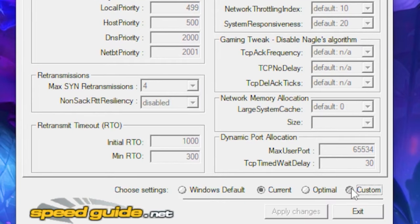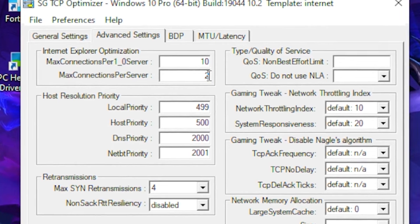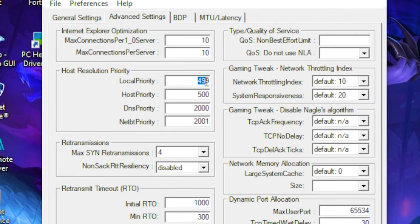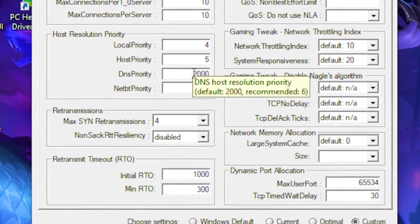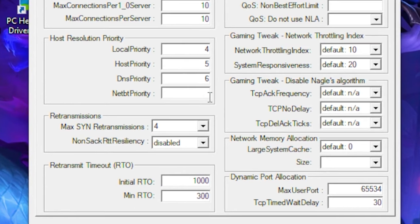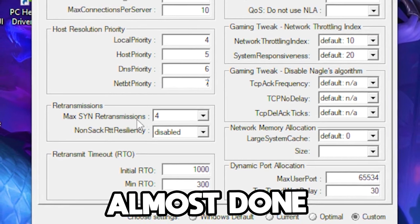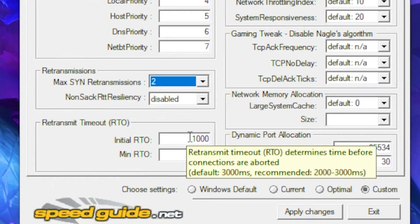Head over to Advanced Settings and click on the Custom option. At the top, type 10, and also type 10 at the bottom. Set Local Priority to 4, Host Priority to 5, DNS Priority to 6, and the value below that to 7. Set Max SYN Retransmission to 2.